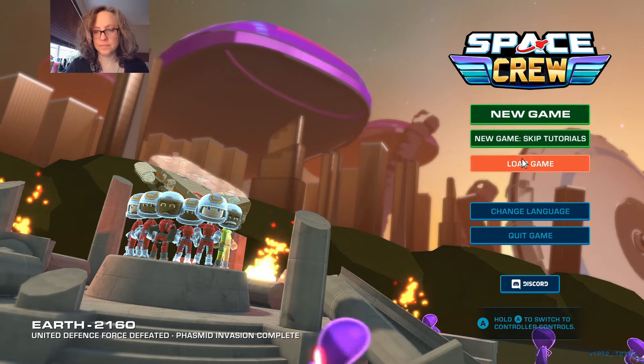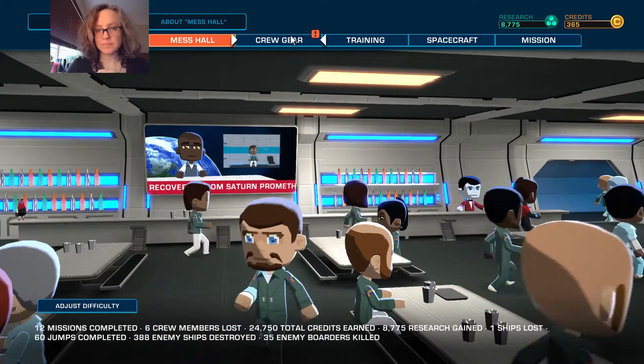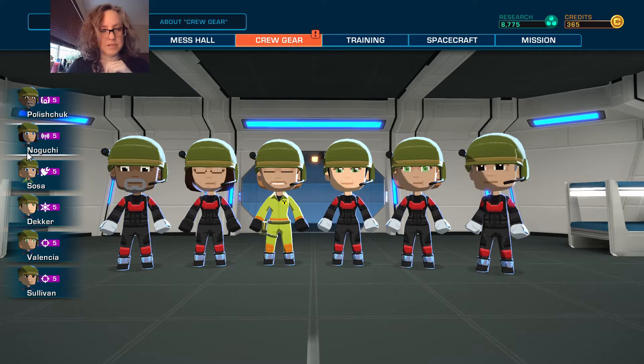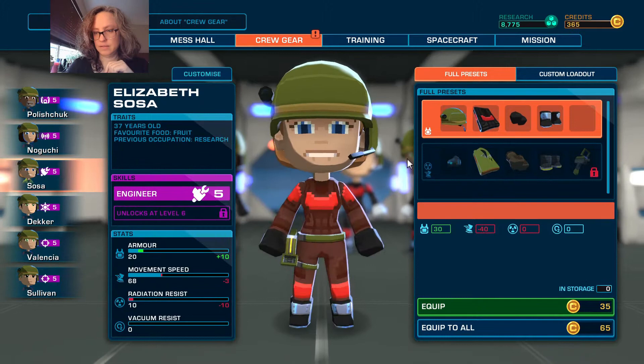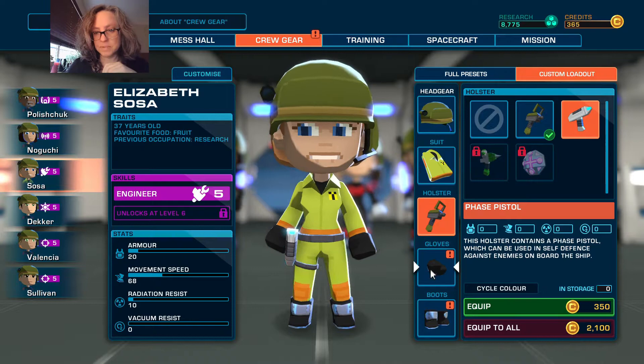Hi everybody, this is Photon EM and welcome back to Space Crew. Where we left off, I was going to do a few missions to kind of catch us up because we lost our entire ship and crew. So I did just three of the easy missions to get the ship back to where it was. And then for the crew, I think their gear is pretty much back to where it was, except there's a few new items available from research that we got.